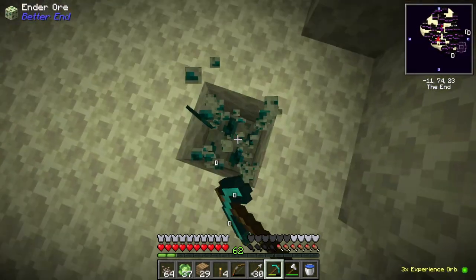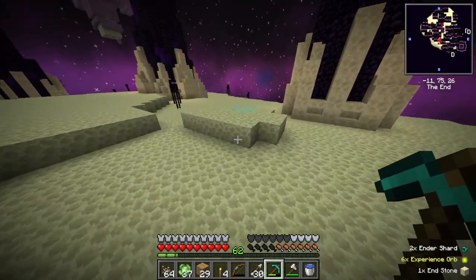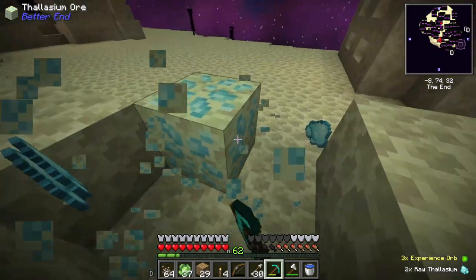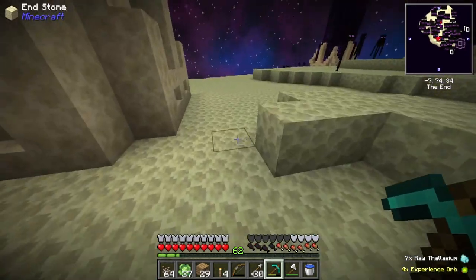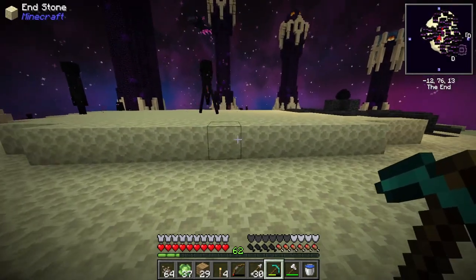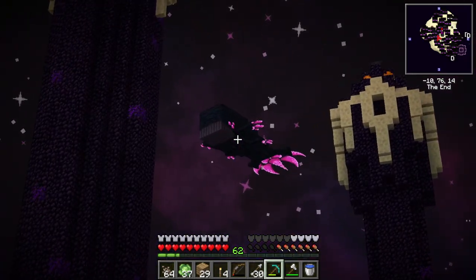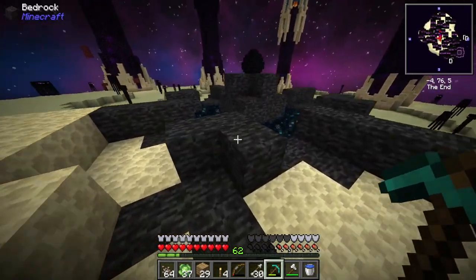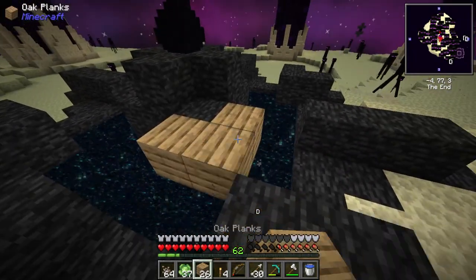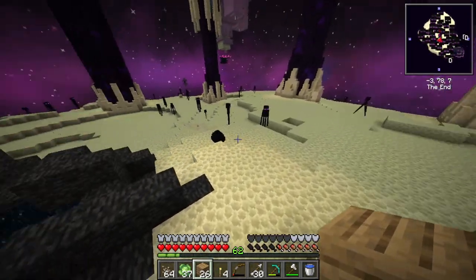Endermen are so annoying. This island is filled with thasmium now — this is kind of like the iron of the End. Now let's go get our new natural birthright and — oh, that's a whale! That's an End whale! That's cool. Make sure we don't go in there.